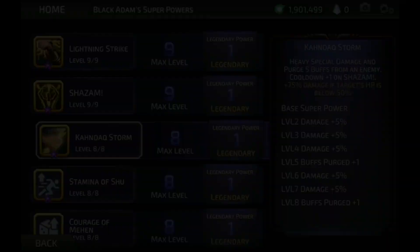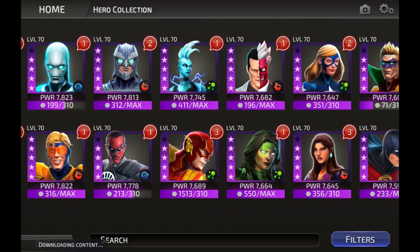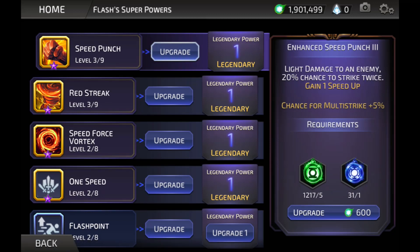Another thing worth mentioning is speed ups. Some characters, like Flash, can gain speed ups from their abilities. Flash's basic can gain one speed up, and a speed up gives about a 10% increase on your character's speed. Because the base speed value differs from character to character, a speed up doesn't always give the same amount of speed to each character — it's based on a percentage, not a set value.